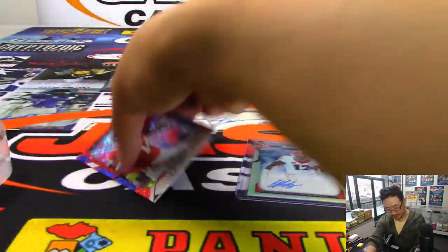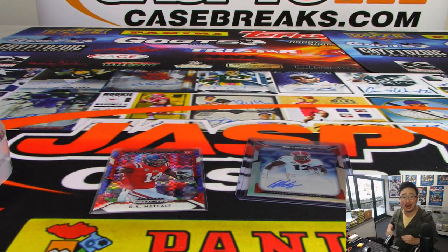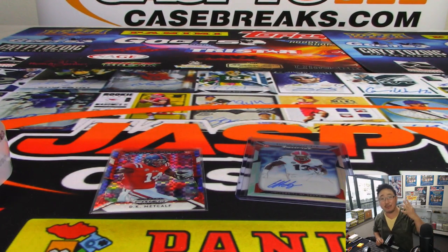And there you have it, ladies and gentlemen. Joe for JaspisCaseBreaks.com. Another great two-box random pack break in the books. Breaks number four and five coming up, then a couple others — all sorts of fun stuff. We'll see you for the next one. JaspisCaseBreaks.com.